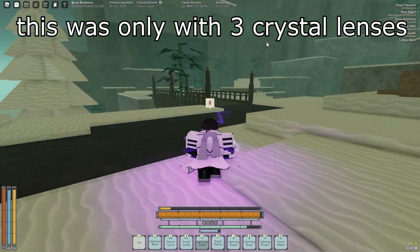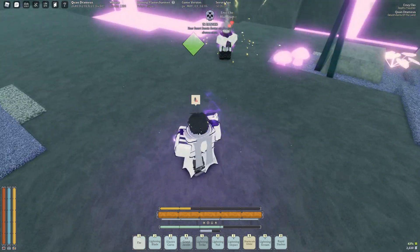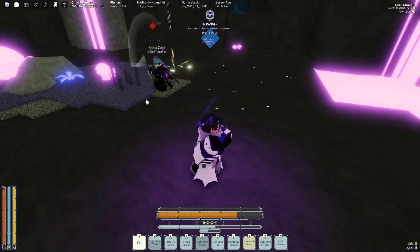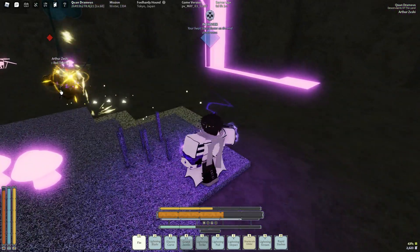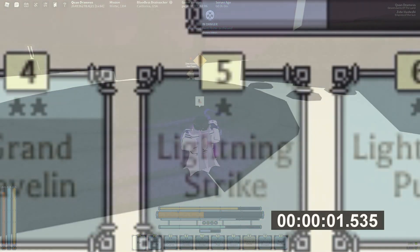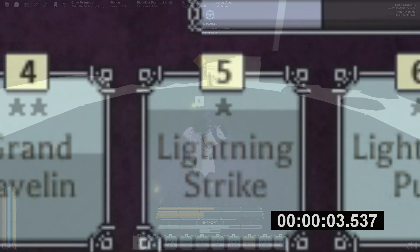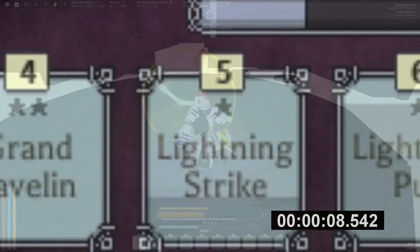The second thing is that whenever you do land the attack, they have to keep parrying every single strike, so it will land like seven times and it might deal like maybe a fourth of the bar each time it lands. Not too much damage, but it will stack up over time, and it has a really short cooldown too, so you can just spam the move and keep on using it.